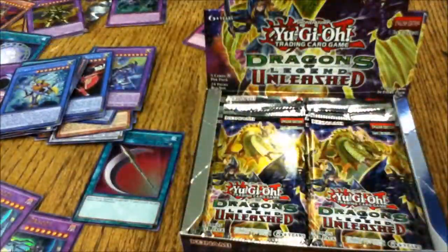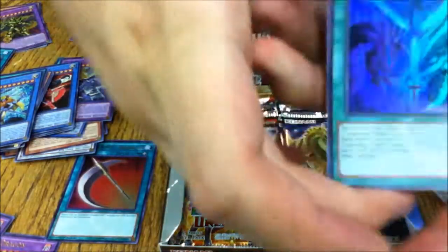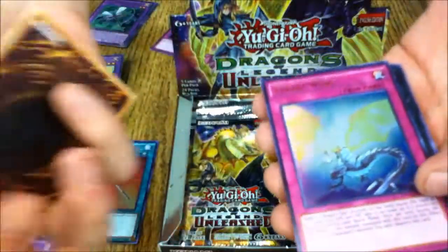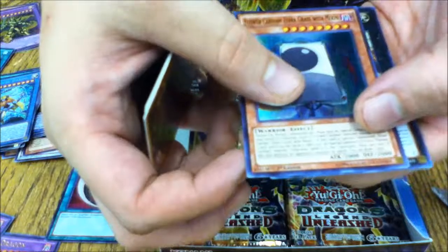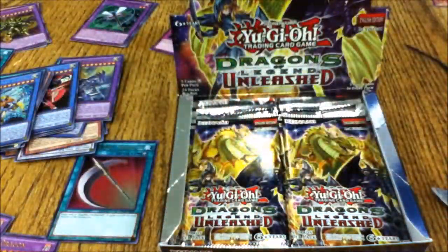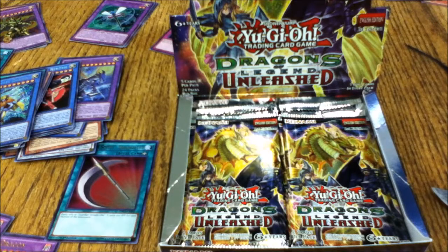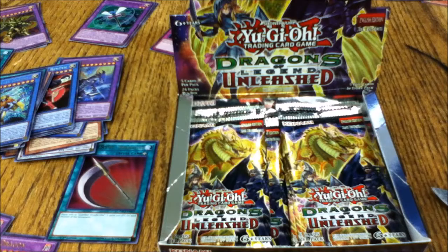I'm really hoping we get a little deck-building segment with all these new cards. Twelfth pack: Legend of Heart! Tyrant Wing, Number 59 Crooked Cook, Flower Cardian Zebra Grass, and Dragon Mirror. Dragon Mirror is a bit underwhelming but we have it. I'm a huge Zexal fan — in Japanese, of course, because the dub isn't great.